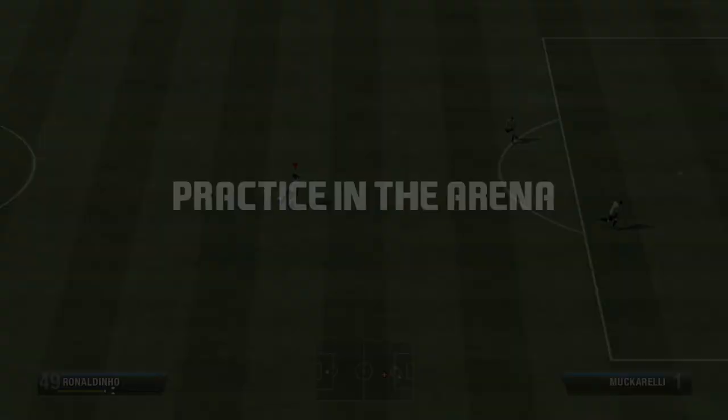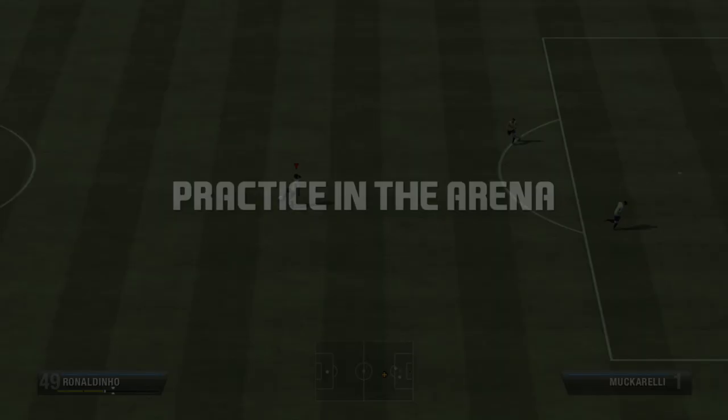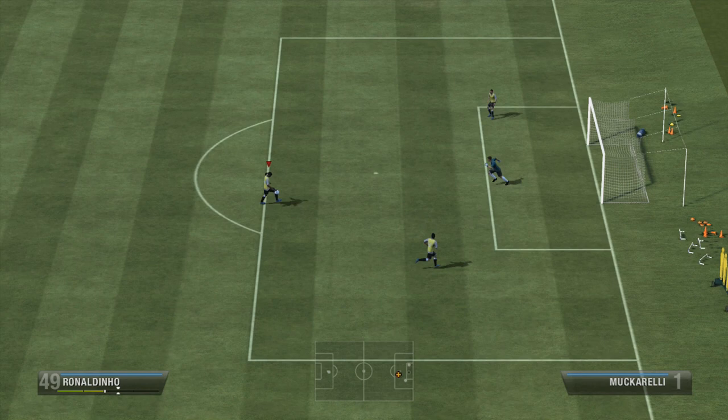If you do it with a player with 4-star skills or less, you'll just get the overhead flick, and it serves the exact same purpose, but the sombrero flick looks way cooler, so you should aim to do it with a 5-star skiller. Just practice in the practice arena — pass it to a 5-star skiller and see if you can pull it off. It's really easy once you get the hang of it.